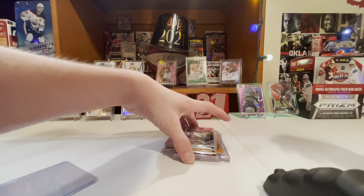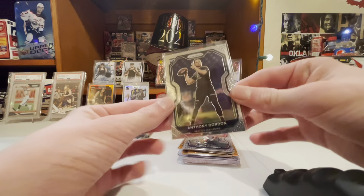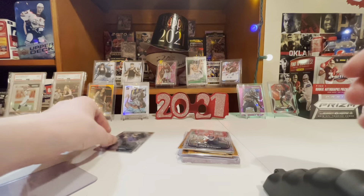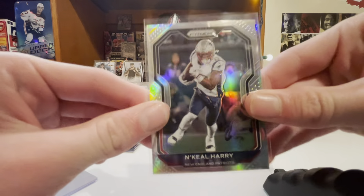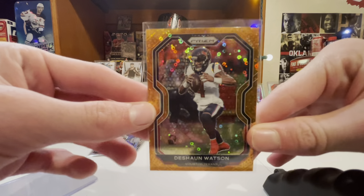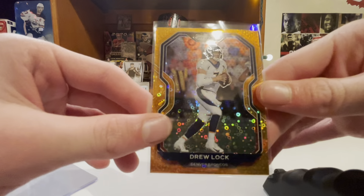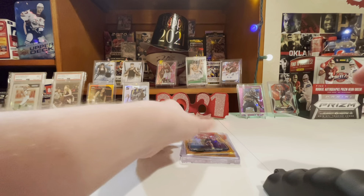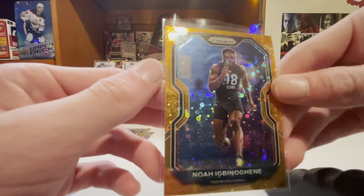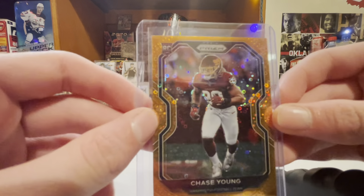I'm gonna do a recap - this is a nice box. Got Darius Leonard Unstoppable, got unstoppable luck this week. Anthony Gordon, Ricky, Xavier McKinney, Nick Neal, Harry Silver, Deshaun Watson Orange Disco - those are nice looking cards. Drew Lock Orange Disco, Dion Jones Orange Disco, Noah Orange Disco. Chase Young Orange Disco - nice card there, Defensive Rookie of the Year.